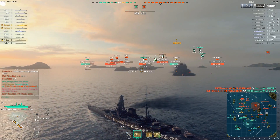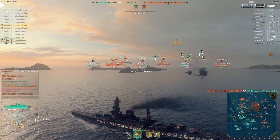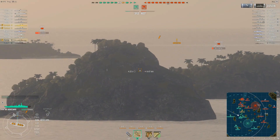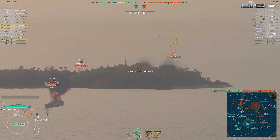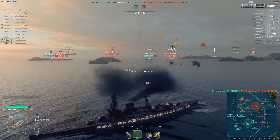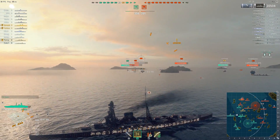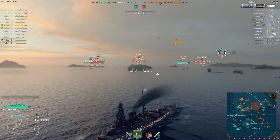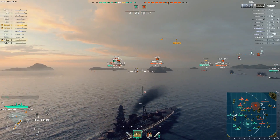Two of Sevea's teammates die right there, one of them being Goomba. I featured a game on Saturday of him surviving to the end, doing a lot of damage - so it's only right that I return to the content you all expect: exploding Flying Goombas. Now, that Omaha may be behind an island, but with him spotted, his smokestacks giving away his position, Sevea takes the shot. Unfortunately, all the shells are missing. I think that Omaha punched the engines just a bit to get some space.